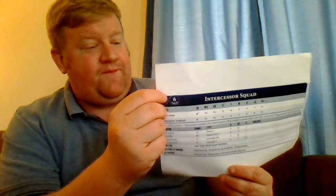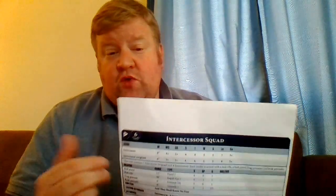So the first squad we've seen and been told about is the Intercessor Squad. This will be your basic Primaris Marine squad. I have it right here — let me move over a bit. Their troop choice, as you can see, they're Power 6. If you go back to the other video, I talked about Tactical Marines being Power 5, and that's sort of the balance if you're doing narrative play and you want a quick way to even things out. You notice the standard Intercessor and Intercessor Sergeant are pretty much right along the line.